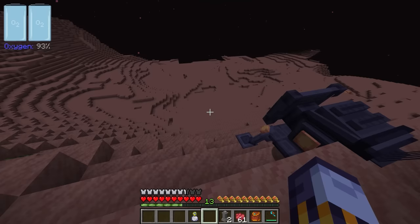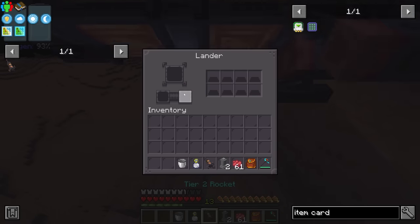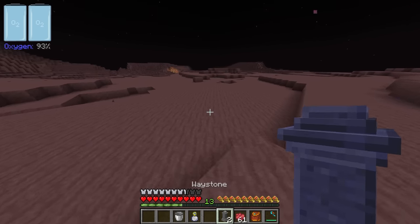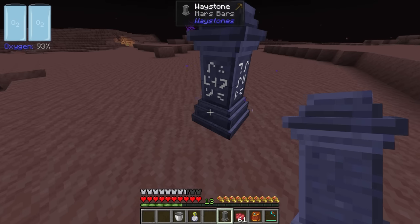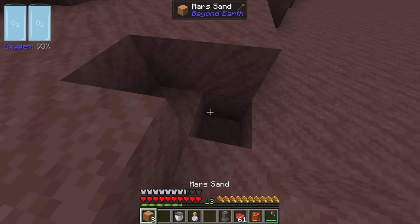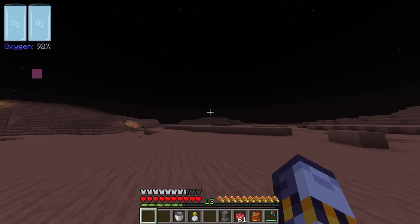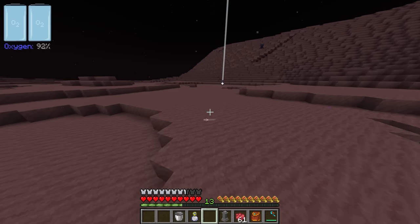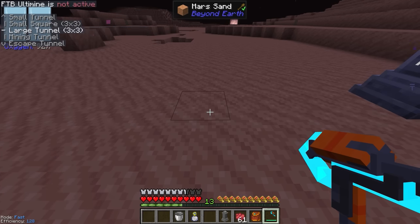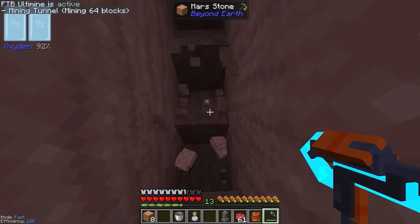If you do it right, you should get a nice soft landing. Once we're out, we can throw down our Waystone. I'll shift right-click to take the rocket out and carry that with us, then put the Waystone down over here. Just like before, let me quickly grab some Mars Stone — this is not Moonstone, I keep forgetting. This is Moon Sand. We need Mars Stone, which is probably further away. Now that we have our Atomic Disassembler, I can use Ultramine. If I set this to Mining Tunnel, it's going to zigzag for me, which is ideal to get down to the stone faster.